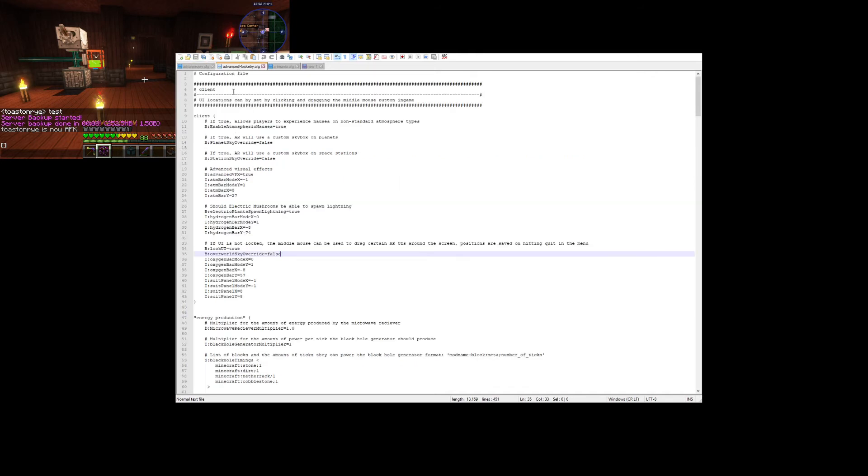For advanced rocketry: this had kind of fixed most of my issues but there was still a really weird glitch happening. I don't know if all three of these changes are required, but these are the changes I found on Google, I made them, and it worked. Planet sky override — change to false. Station sky override — change to false. Overworld sky override — change to false. Those three changes: I made all of them and it works.